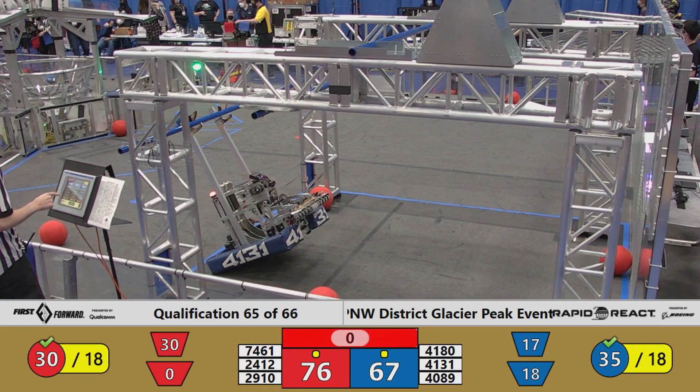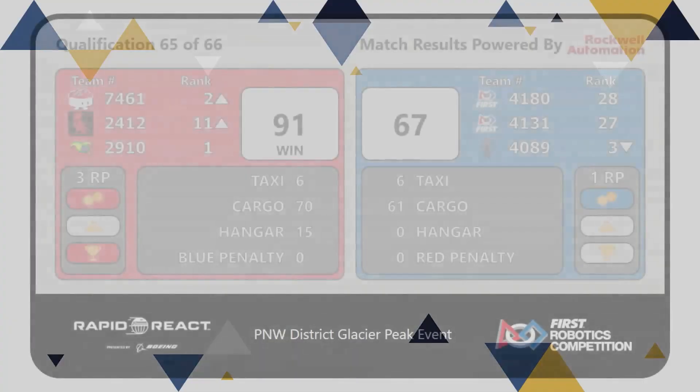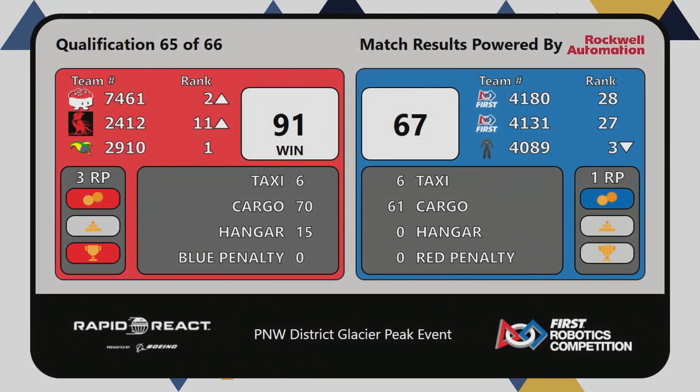Both alliances picking up the bonus rank point for number of cargo, neither alliance earning climb points. Your final score: 91 to 67, and that will let Jack and the Bot stay on top of the leaderboard. The Tsuji Squad and Stealth Robotics flip positions, with Tsuji Squad moving up to second.